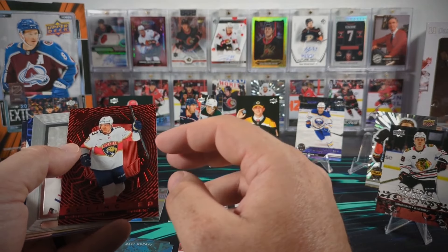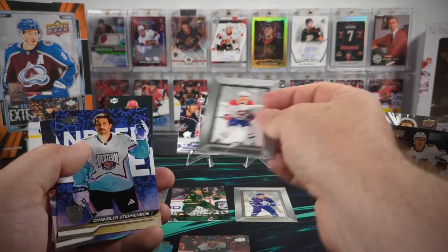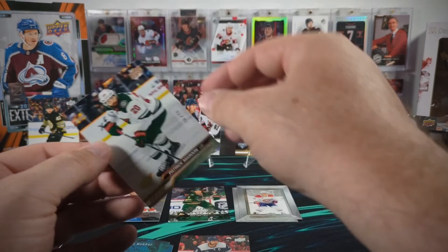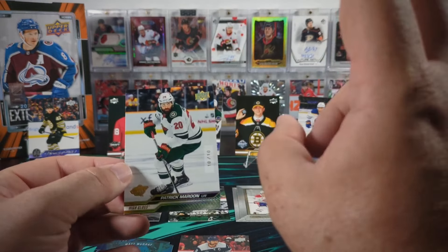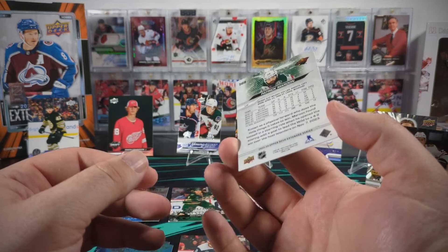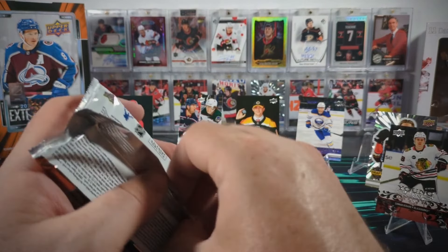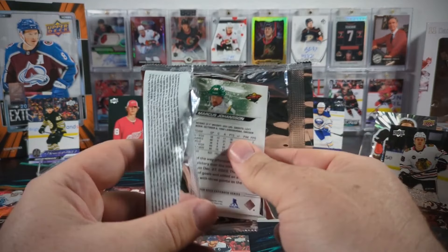Sam Reinhart Seeing Red and Cole Caulfield Beehive. Let's just go back to that high gloss for one second - take a closer look. They are nice and shiny, some would even say high gloss. 10 of 10. Not often you see one. Even when it is just a base card of a veteran winding down his career, they are fun to find.